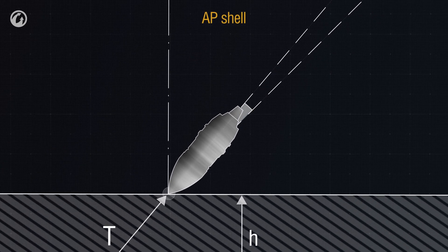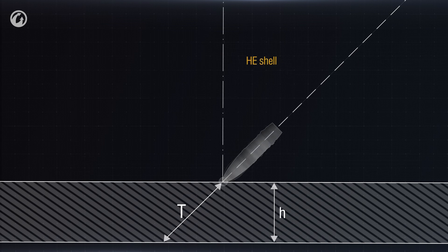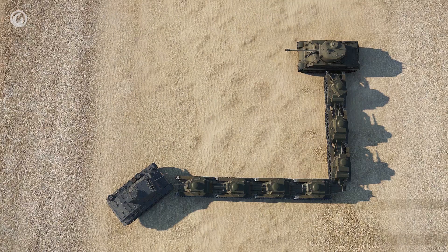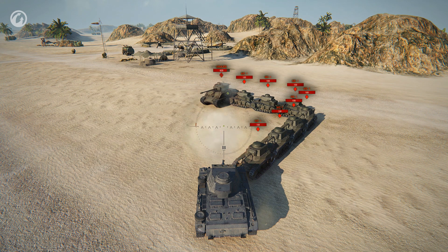The normalization angle for AP shells is 5 degrees. The normalization angle for APCR shells is 2 degrees. HEAT shells and HE shells are not subject to normalization at all. For example: the armor plate thickness is 38mm, the shell's entry angle is 60 degrees, giving relative armor of 76mm — 1mm thicker than the maximum penetration capability of the shell. However, because AP shells normalize by 5 degrees, the relative armor thickness decreases, giving an opportunity to penetrate. Not each time, but still.